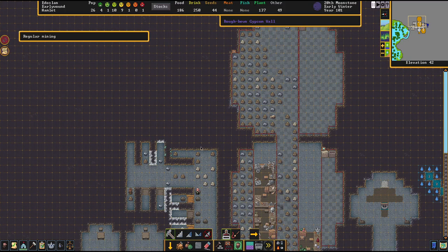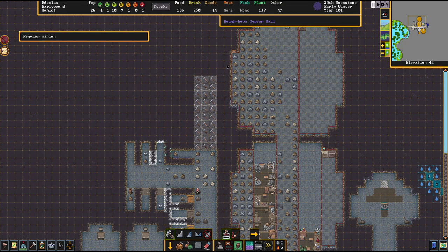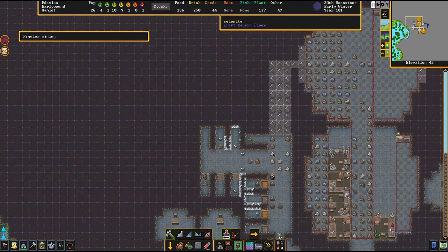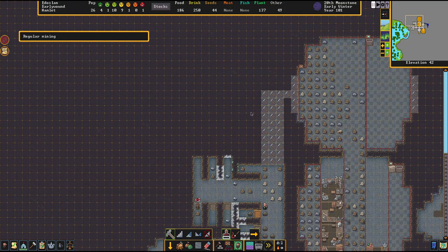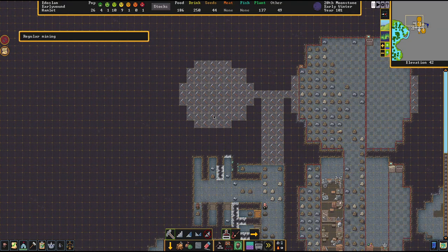We'll immediately continue this pathway. Do I want to have another entrance over here? I kind of do, and I think we could get away with just increasing this on either side and having a door over here. We'll start over here by doing the infirmary, which we definitely need to actually help this poor dwarf get rid of those injuries.